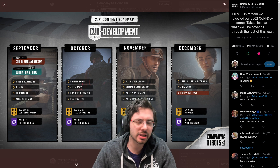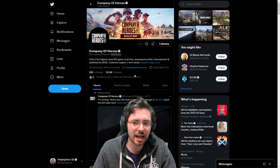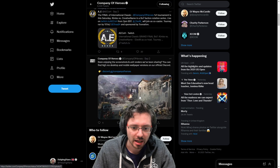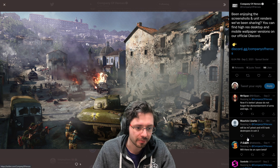This is on the official Twitter page, and Relic have posted quite a few other things on their official Twitter lately. They've added some cool features, including this wallpaper — this is Monte Cassino, I believe — it's a beautiful picture.